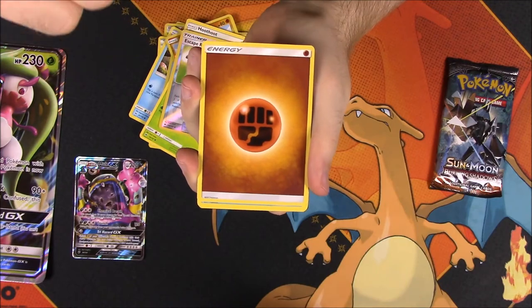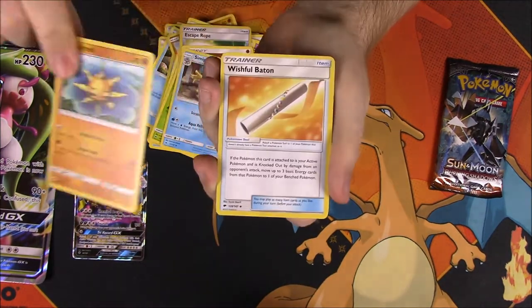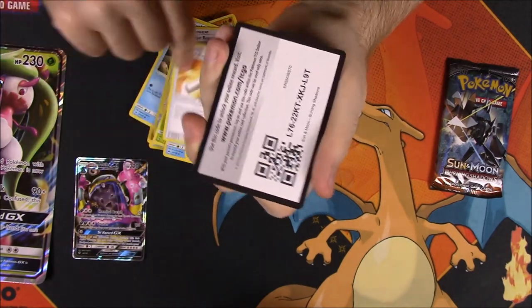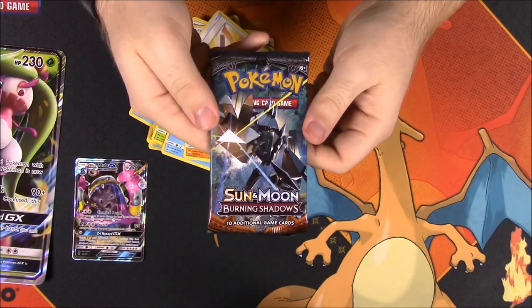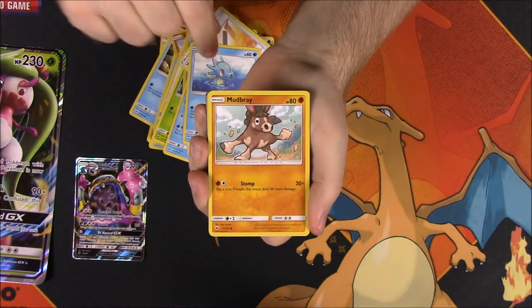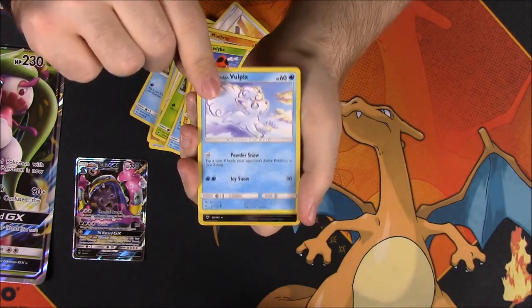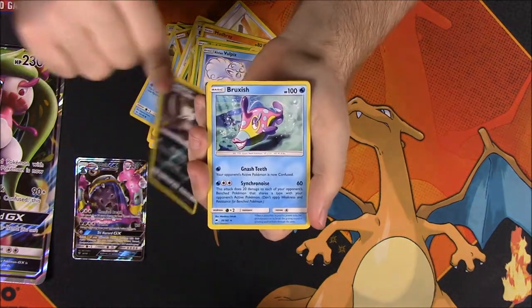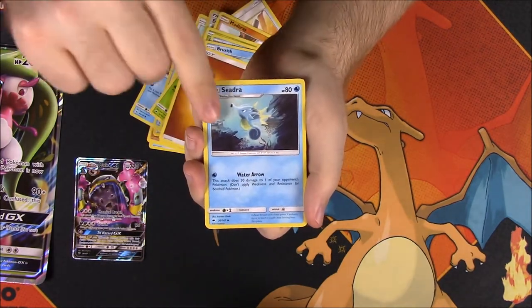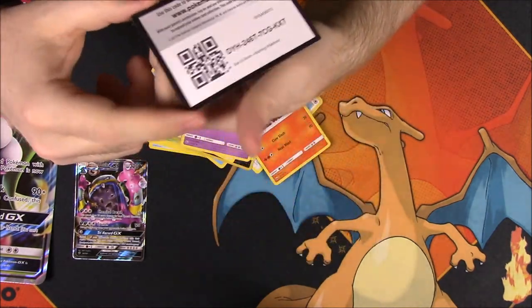That's awesome that we got the Muk. So then we got Fighting Energy, Simipour, Solrock, Wishful Baton Trainer, and then there is the code. Our last pack is the Burning Shadows pack. From this pack we got a Horsea, Mudbray, Ledyba, Hoothoot, Alolan Vulpix, Reverse Holo Alolan Raticate, Absol as our Rare, Fighting Energy, Seedra, Charmeleon, Whirlipede, and the code.